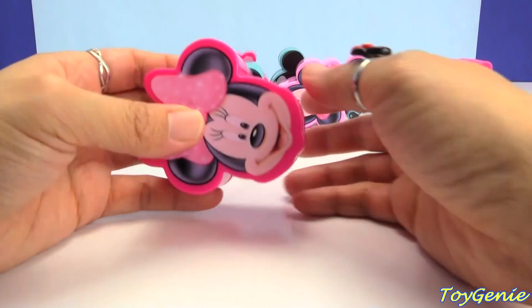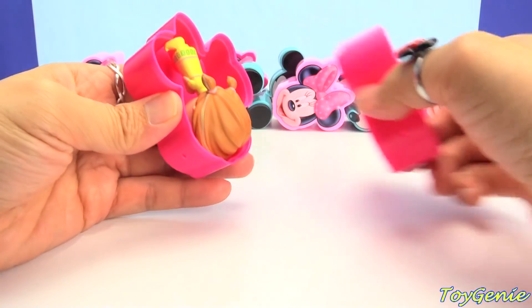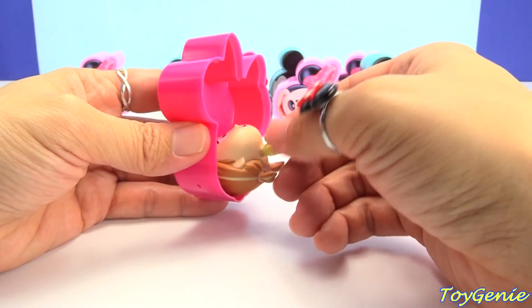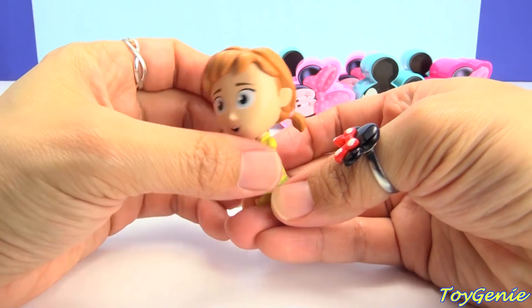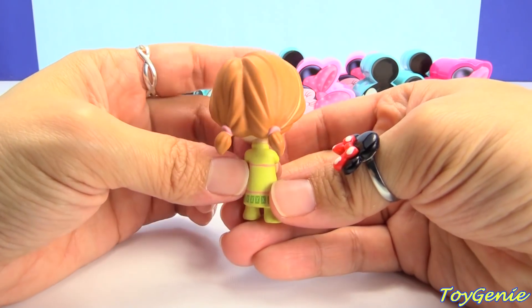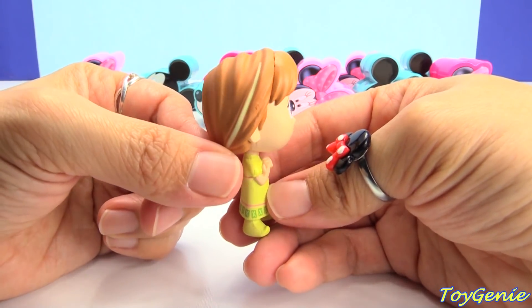How about this Minnie? She sounds empty. We have toddler Anna — look at her hair, so cute! She even has that yellow streak there.